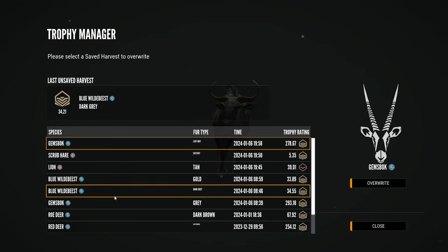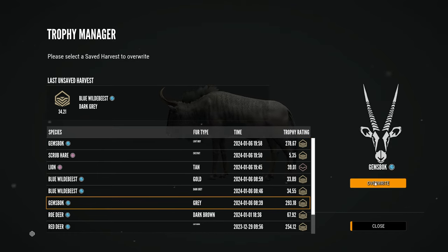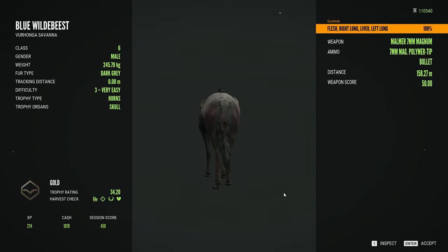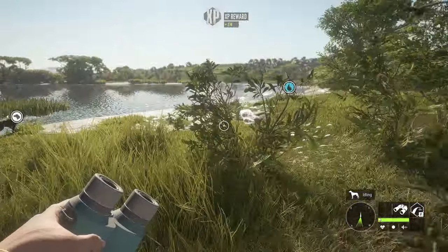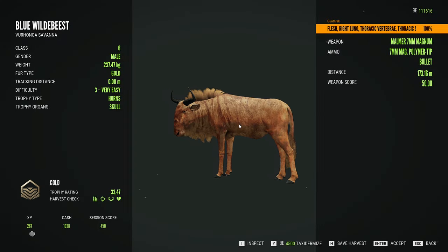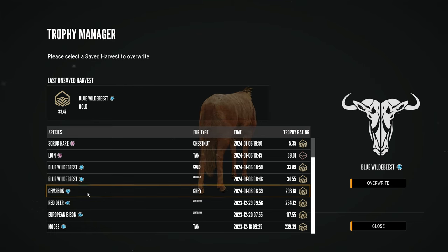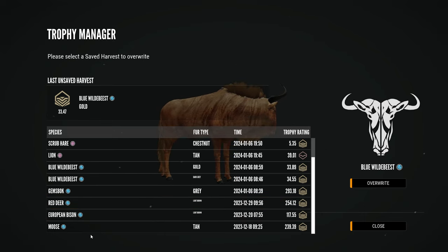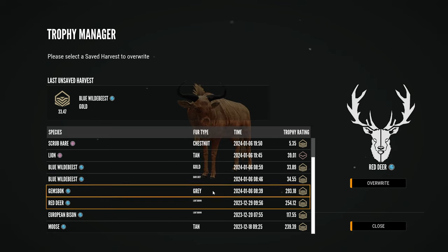For some of these, especially the roe deer, I don't really care about them. I want to save some harvest slots so I can make multi-mounts later that have a bunch of animals on them. I'll overwrite this roe deer — not particularly interested in it. I like his color, so I'll save him too. I'd like to have several different colors of things as we go. I need to start making multi-mounts if I have the opportunity.